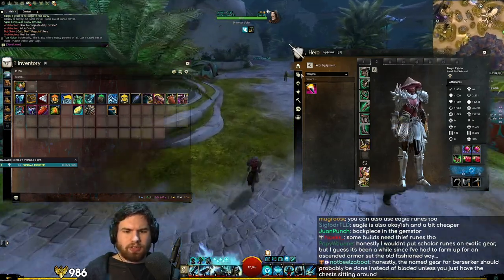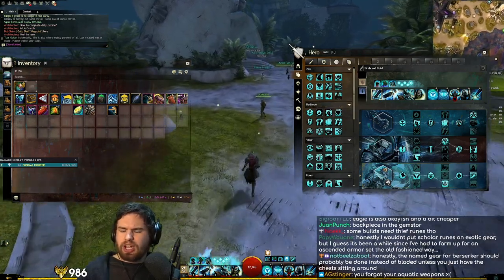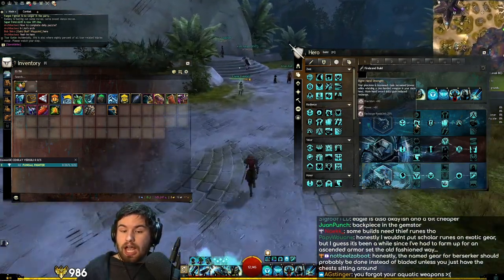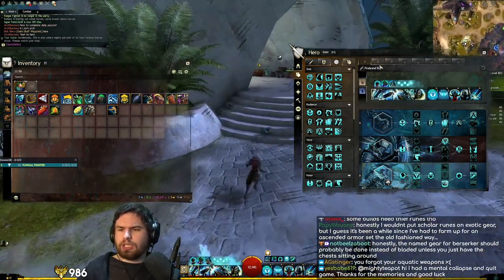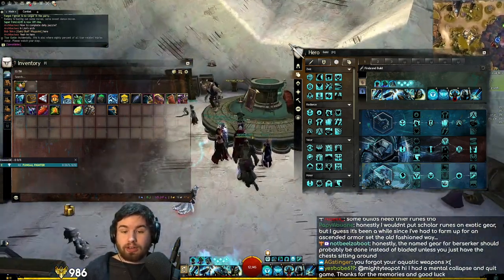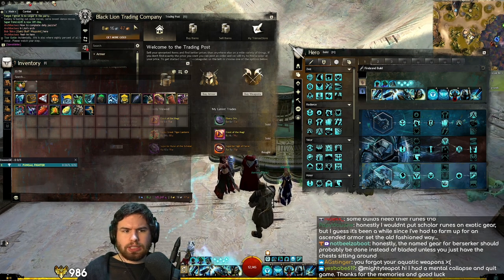We would have to go ahead and unlock Dragon Hunter though. You actually could play Firebrand power if you really wanted to — it's certainly not great, but you absolutely could. I definitely recommend going for either a Dragon Hunter or a Willbender. Core Guard actually works pretty well with power too. So that would be another option.